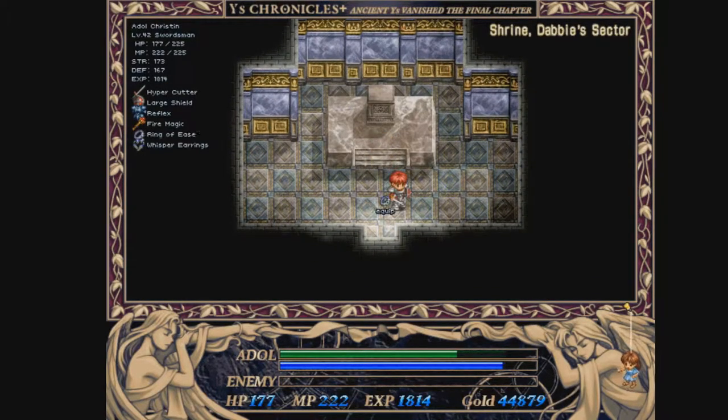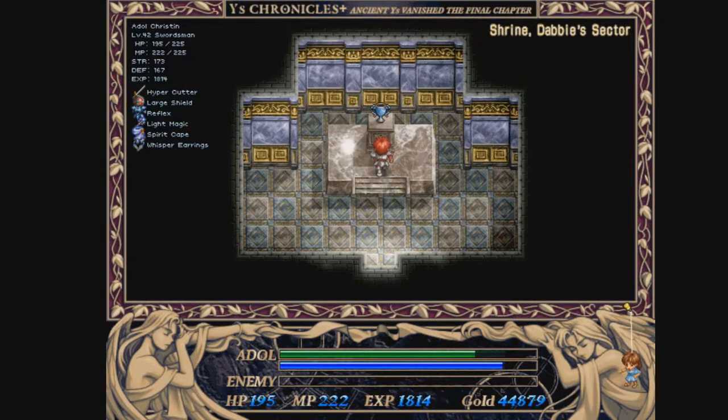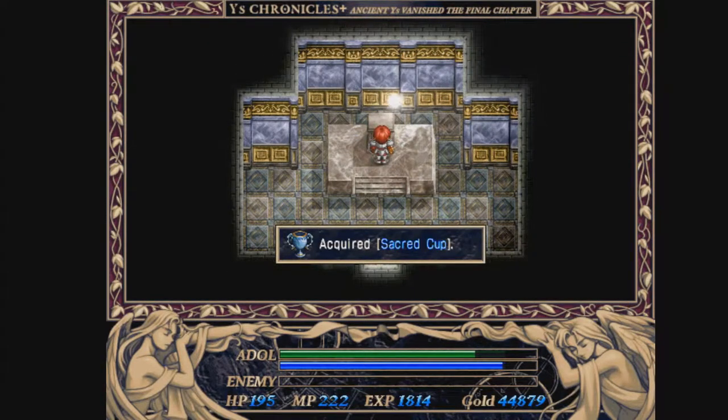Now remember that light magic we got back at the first dungeon that hasn't been useful up to this point? Well, now it's useful. Oh yeah, they put this thing in the game.